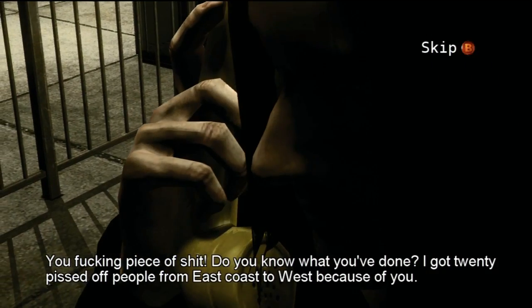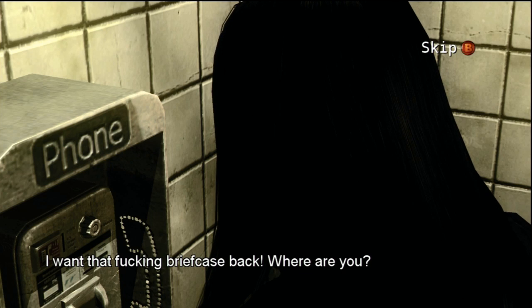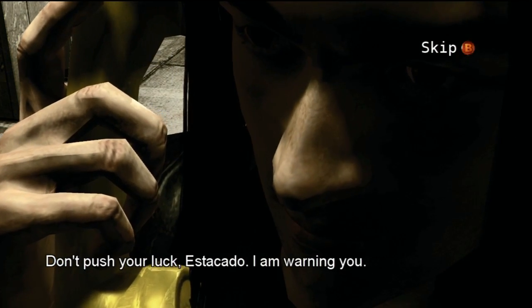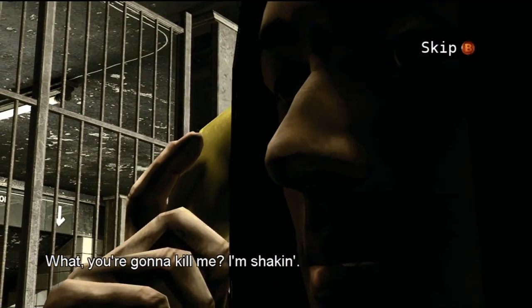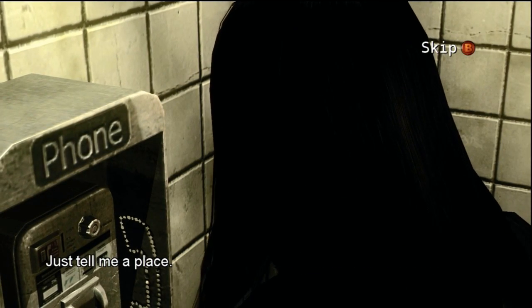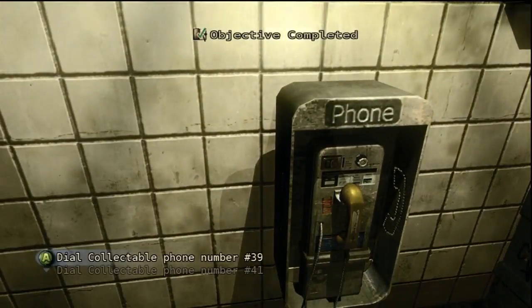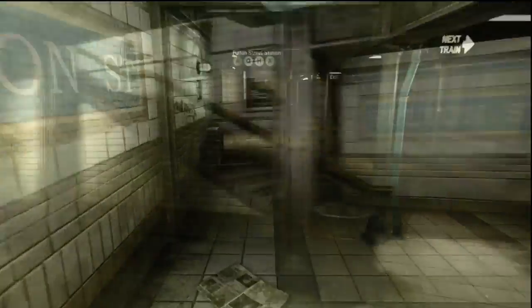Phone call with Eddie: 'You fucking piece of shit, do you know what you've done? I've got 20 pissed off people from East Coast to West because of you. I want that fucking briefcase back. Where are you?' Jackie replies: 'Wow, Eddie, I didn't know you cared.' Eddie: 'Don't push your luck, Estacado. Don't call me Eddie.' Jackie: 'You gonna kill me?' Eddie: 'I can do worse. I recall your lady friend's face exploding.' Eddie sets the meeting at Trinity Church — bring 50 grand in mock bills and come alone. We have our objective: go to Trinity Church. But first let's go talk to his brother since we did the side quest killing the guy who gave us the black hole.